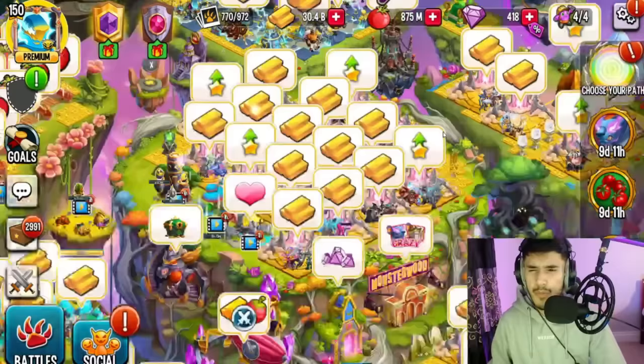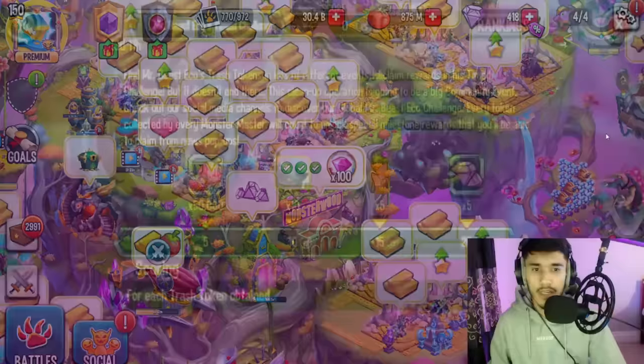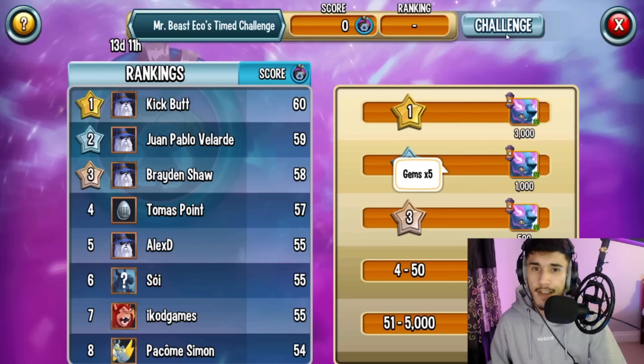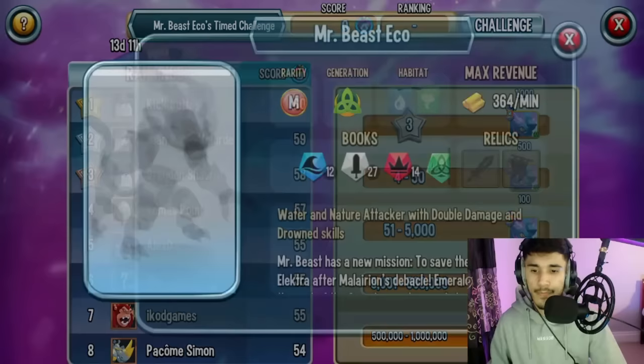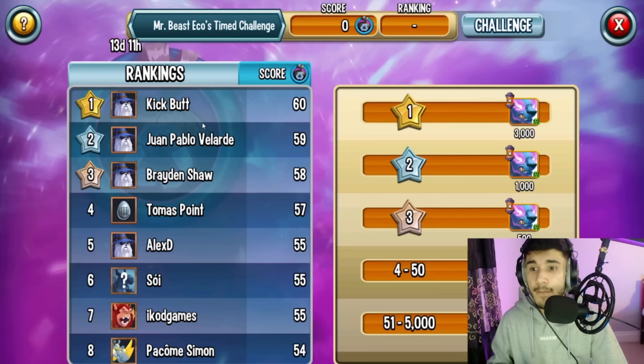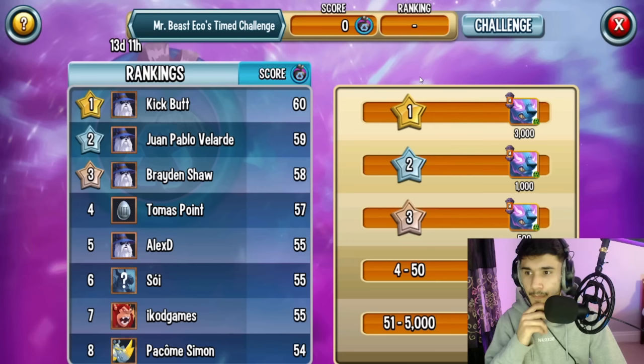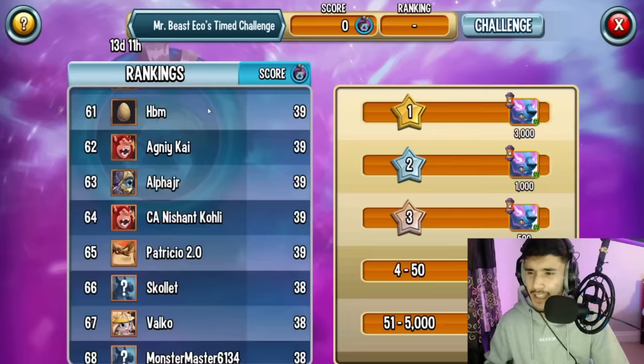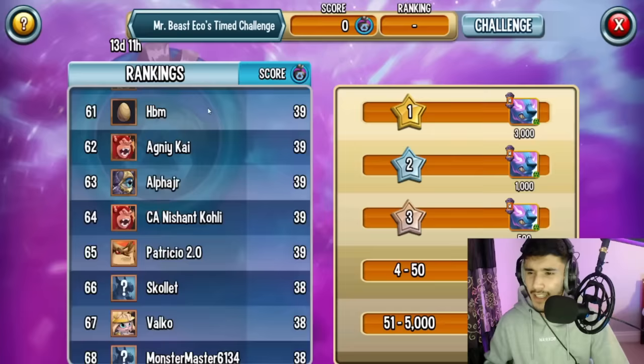There's also a time challenge for Mr. Beast Eco — you can participate for free Nactars, 10 Mr. Beast Eco cells, and 5 gems. You also get additional cells based on your leaderboard placement. For example, first place gets 3,000 Mr. Beast cells. The top player currently has 60 recycle tokens. I'm not sure if the other players are real or AI bots, but the leaderboard rewards are real.